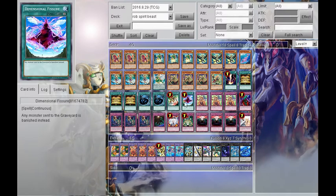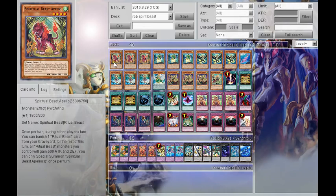Plus, Macro Cosmos and D-Fissure ruin every deck in this format. So, seeing as I've said those things, let's get into the actual profile and I'll explain the reasons I play certain cards.